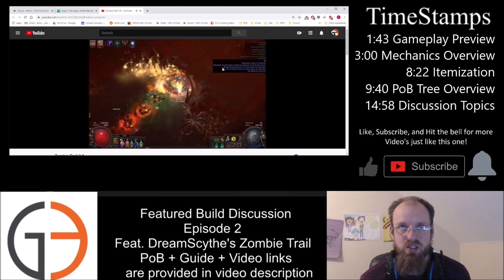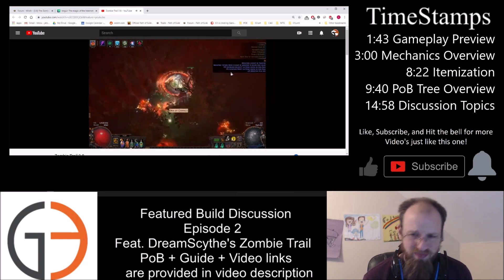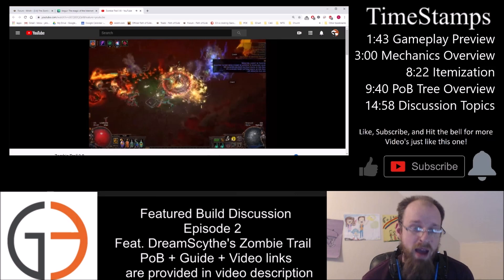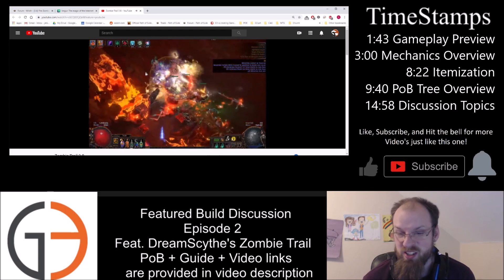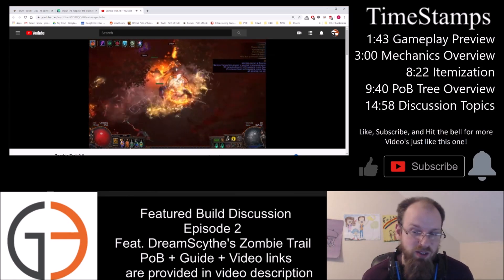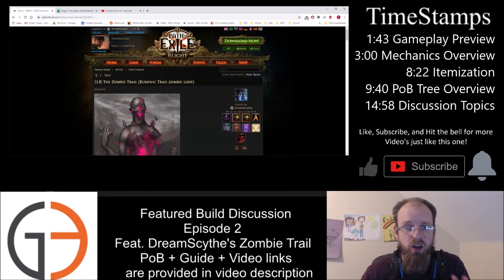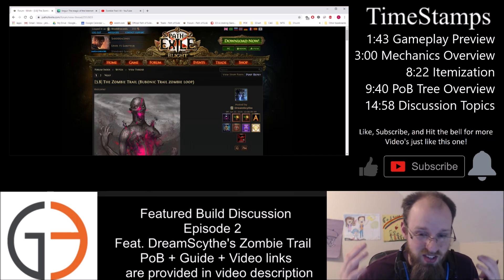It is not as though this is an uber elder kill showcase. But from a mapping perspective, for a character that has got 5.6k life to just turn into a walking simulator and pick up whatever treasure you'd like — it is pretty freaking awesome. That is just a taste of the gameplay. You really ought to go give DreamScythe a subscription on YouTube; it's the least you can do for somebody who has come up with such an awesome build.